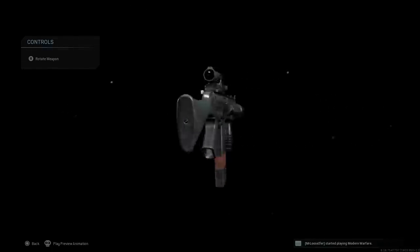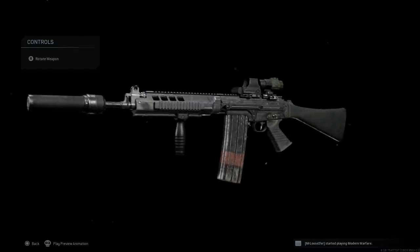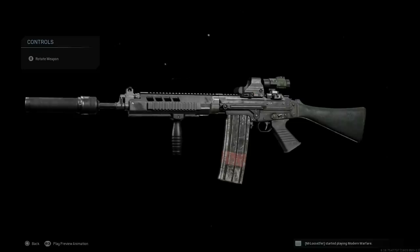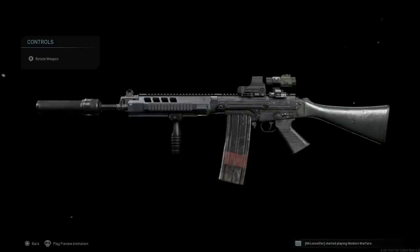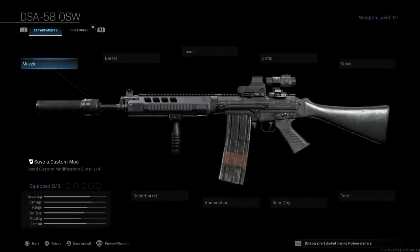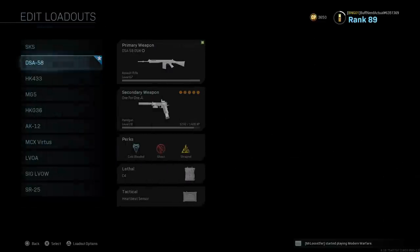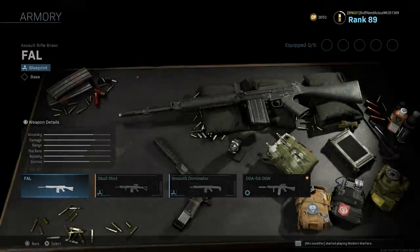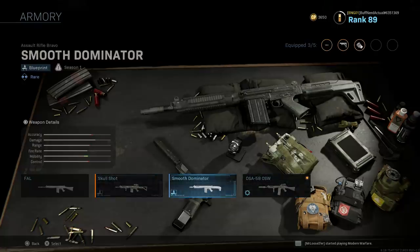Here we have the final design of my version of the DSA 58 OSW. I've covered this in some weapon conversion and blueprint series, so I'll link those down below if you want more information. Really quick, this is how it's built for Warzone. If we strip this weapon down to base, you'll see we have the Smooth Dominator blueprint. If I go to my armory, we can look at the different blueprints I have for the FAL — first being the Smooth Dominator, which we'll be using.